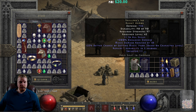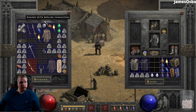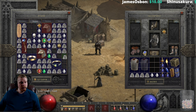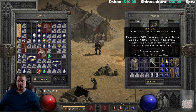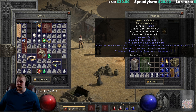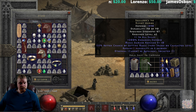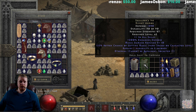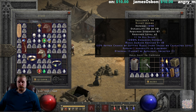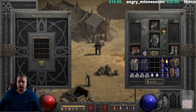You can socket a Skaldar's Ire — it doesn't come socketed, but you can socket it with the Larzik quest. You could put an Ist rune or a perfect topaz for more magic find, a Lem rune for extra gold find, or a Shael rune for some extra faster hit recovery. Most people tend to go with the topaz because it's cheap and gives 24% magic find. The Ist rune gives 25%, only 1% more, so it's not really worth it unless you have an ethereal version.